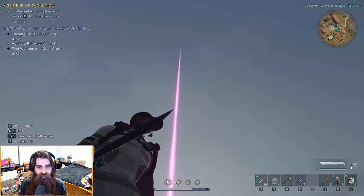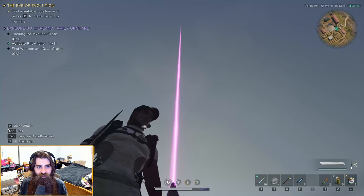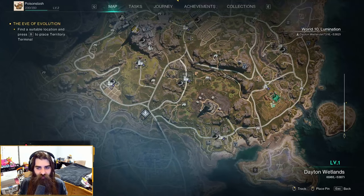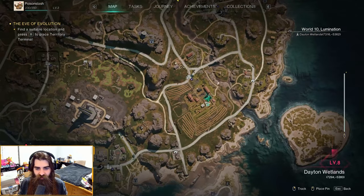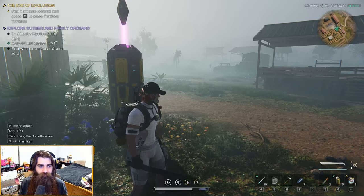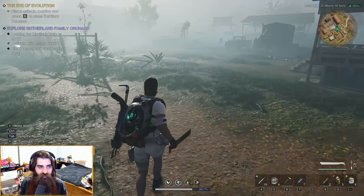It's pretty easy because you have this big beam of light here, but the Sutherland Family Orchard rift anchor is right here. Let's go find the mystical crate.